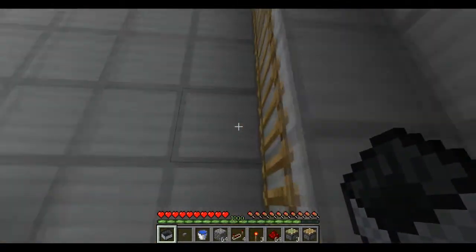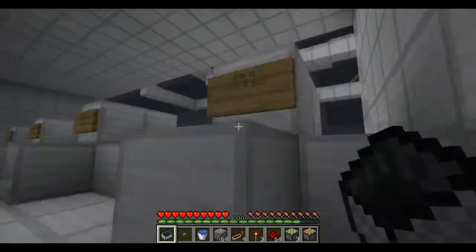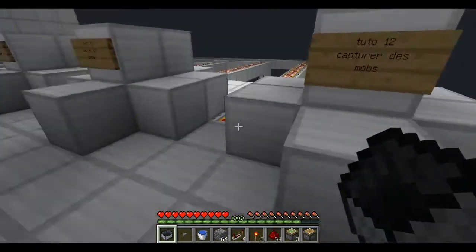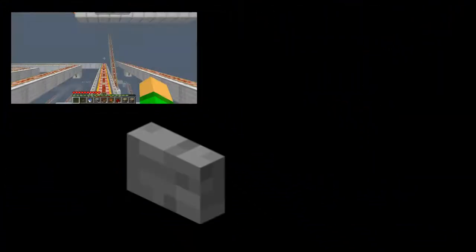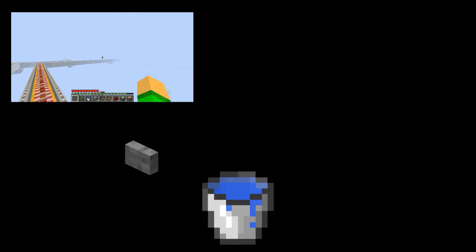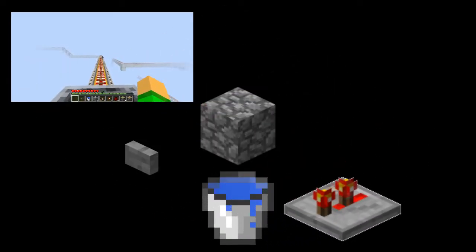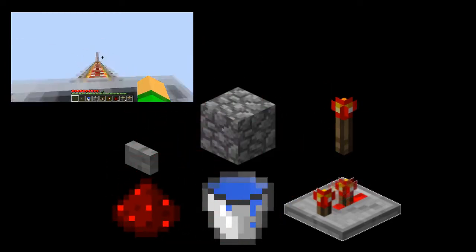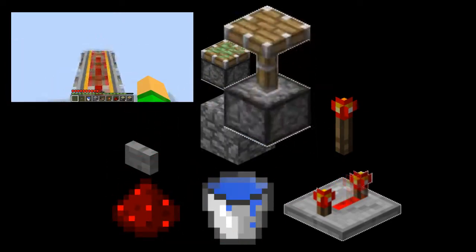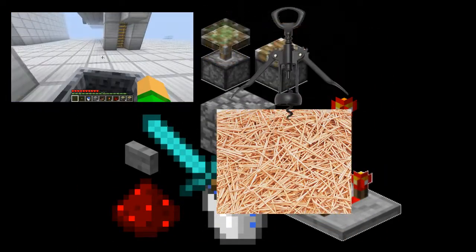Pour le faire, vous aurez besoin d'un bouton, c'est pas obligé, vous aurez besoin d'eau, de blocs de construction, de 4 répéteurs, de 3 torches de redstone, de 3 sticky pistons, d'un piston, d'une IP ça peut être pratique, de quelques cure-dents, d'un tire-bouchon et c'est tout.